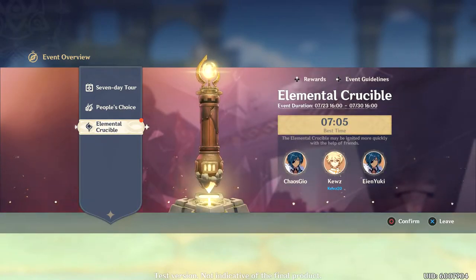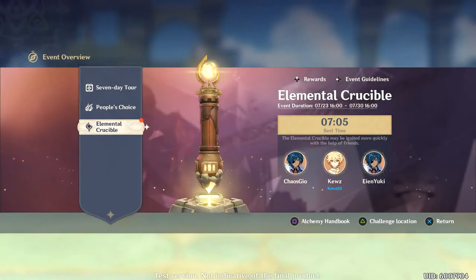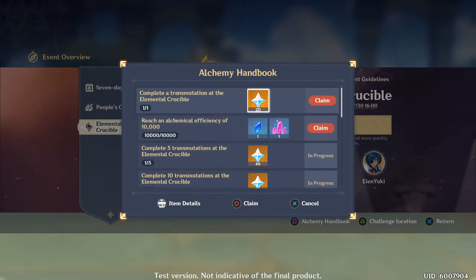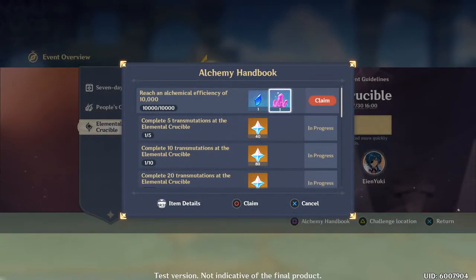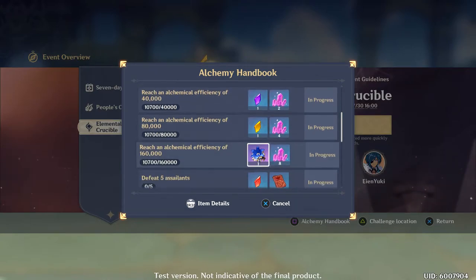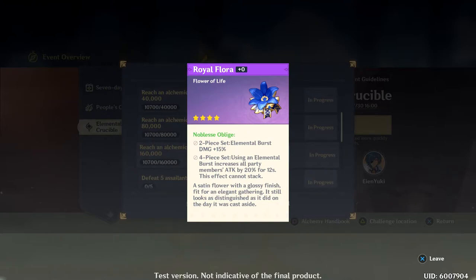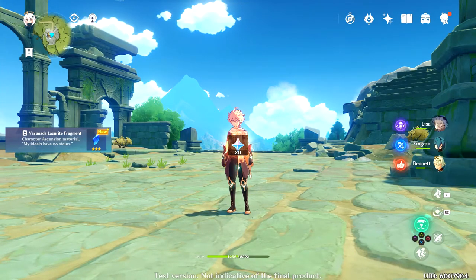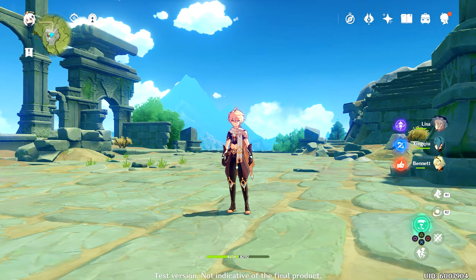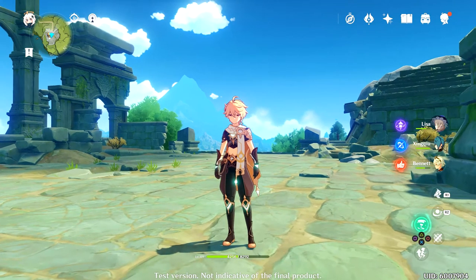Rewards — alchemy handbook. Complete one crucible, let's claim. I reached an alchemical efficiency of 10k, 20k, 40k, 80k — oh my god. Elemental Burst damage plus 15%, and using an elemental burst increases all party members' attack by 20% — oh my god. Well I guess that's it for the episode. We got the fragment — I don't know what it's for to be honest, but we'll probably find out next episode. Either way, hopefully you guys enjoyed the video. Thank you so much for watching, it's been Sage and I will see you later.